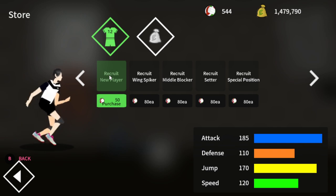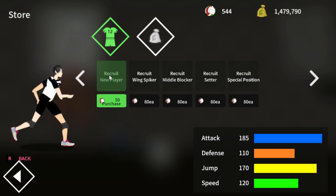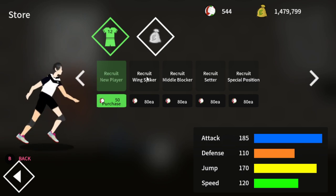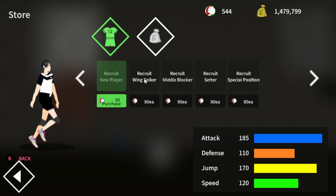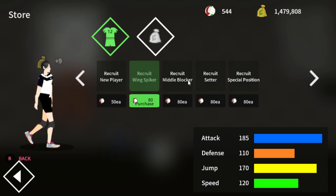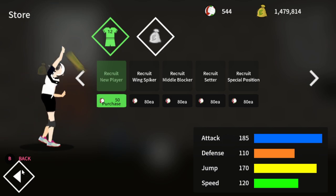I usually do Recruit New Player because it's cheaper and you can get more players, which is more opportunity to get better players. I've been looking for a taller Middle Blocker for a long time and I've gotten some surprise random upgrades along the way. If you're looking for a specific Wing Spiker, Middle Blocker, or special positions because you don't have any yet, go with those — but that's just my preference.